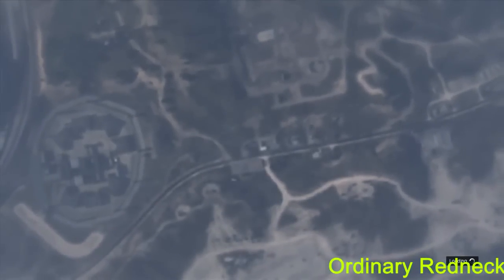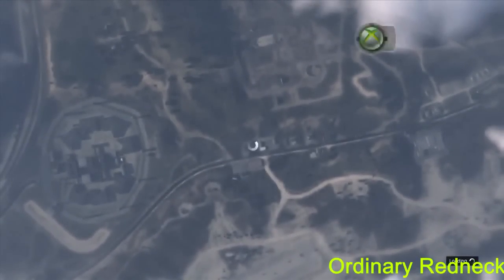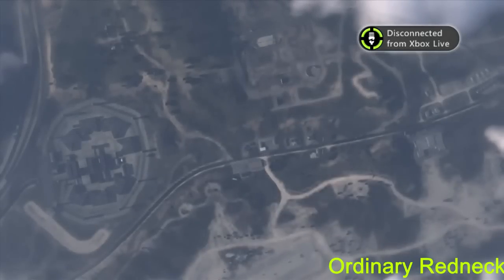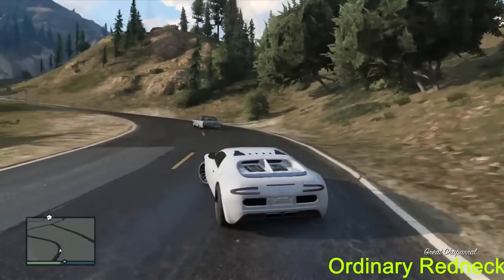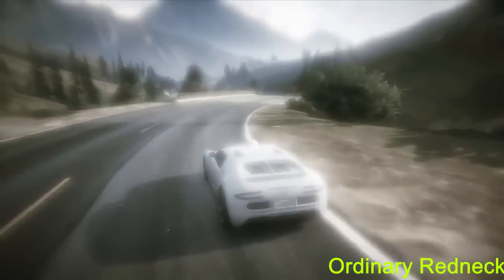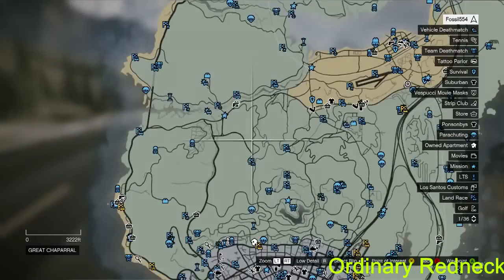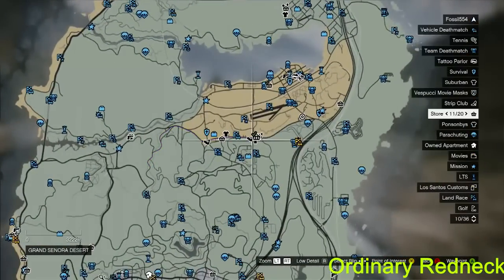When it says 'Loading,' reach back and unplug your Ethernet cord from your modem or router. The modem or router is what connects your internet. If you have a cable modem, it's going to be hooked from the wall into a box — just unplug the cord that goes into your Xbox from the box. It's that simple.